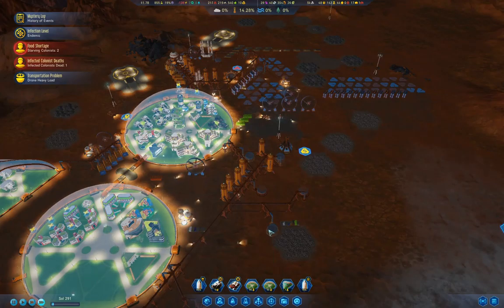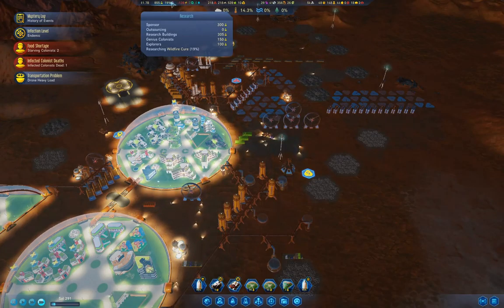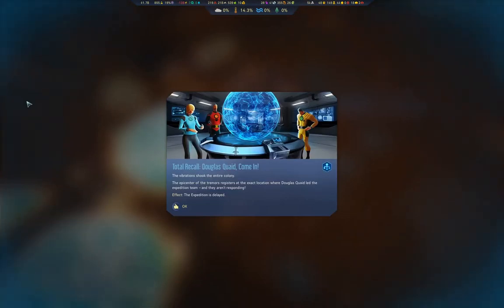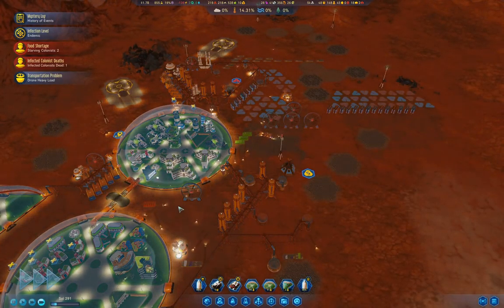The Quaid expedition is on its way. Our rocket from Earth is just about here. Wildfire cure is 20% complete. Oh, we've got genius colonists - that's kind of cool.